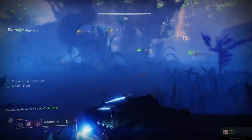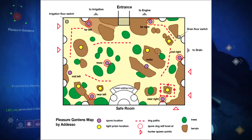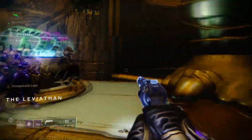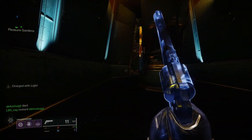Once you feel like you have more than enough spores, get ready for DPS. All you need to do is go to the dogs, located at L1, Trees and L3, R1, R2, and R3. Once you've killed all the dogs, return to the base of the Calus statue to get your loot. Return to the Castellum and get ready for the next encounter.